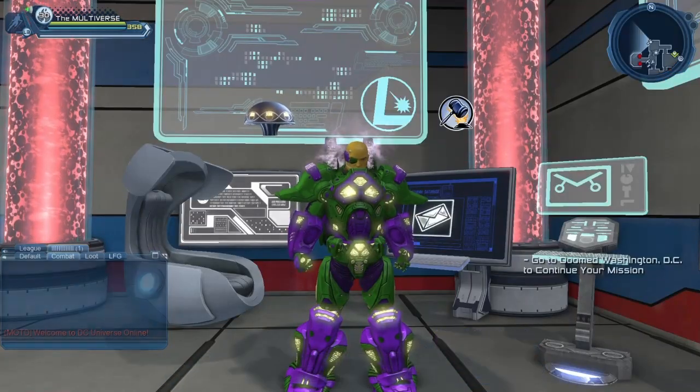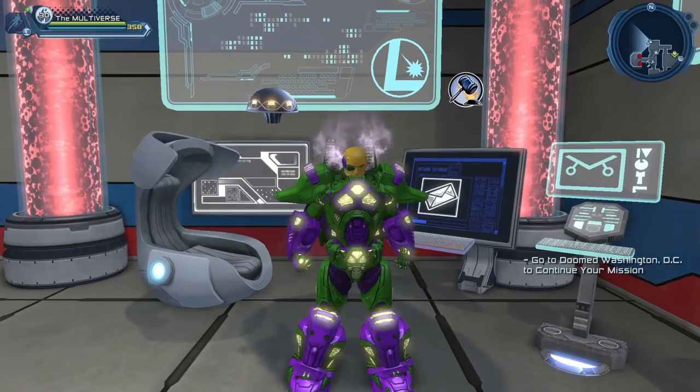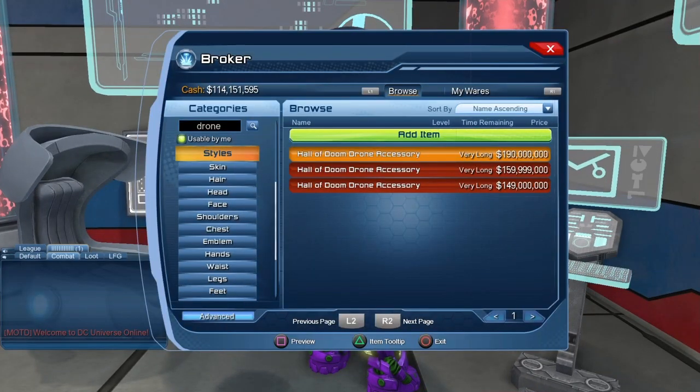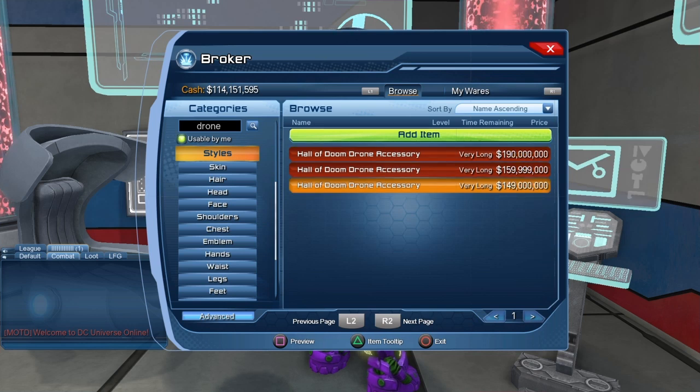If you cannot get it from the vendor for whatever reason, you can also get it from the broker. You can see the Hall of Doom drone accessory — it starts at 190 million but goes down to 149 million.